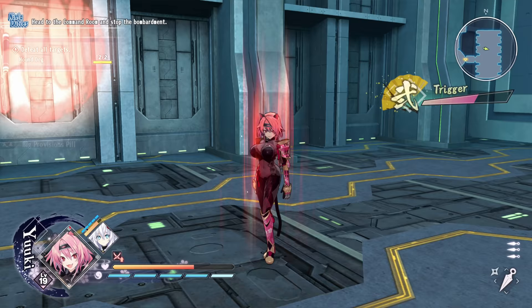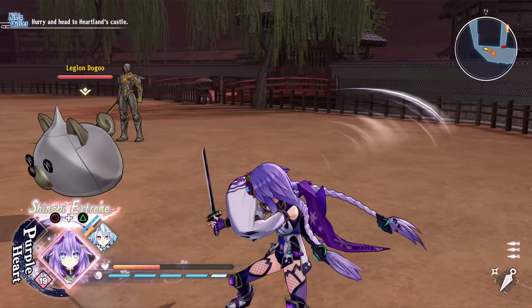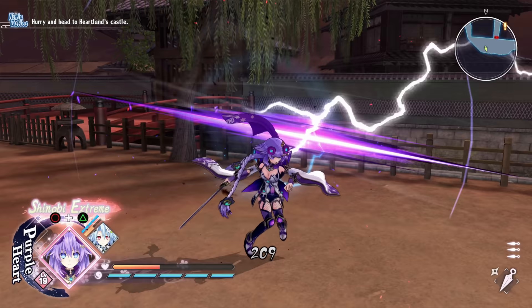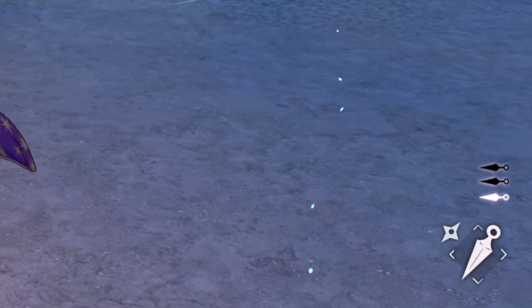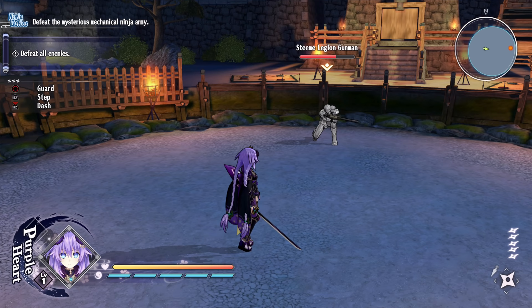Let's talk gameplay specifics. This is a Tamsoft game and it certainly feels like one — it's more like a Senran Kagura game, though it doesn't share a lot of its mechanics. While it's a real-time experience, there are some elements brought in to reference the turn-based gameplay of Neptunia. The square button is how you attack. Triangle is for ranged attacks, and you can choose between a normal one or one that causes status ailments. They run out of charge, so you can't just spam ranged attacks.